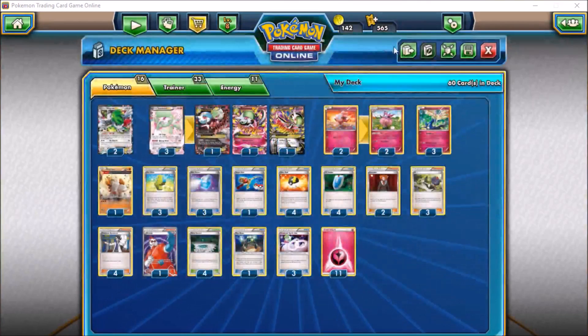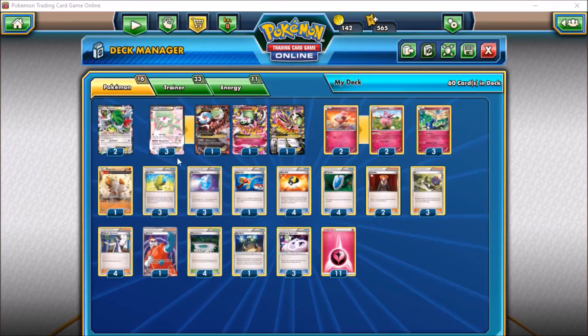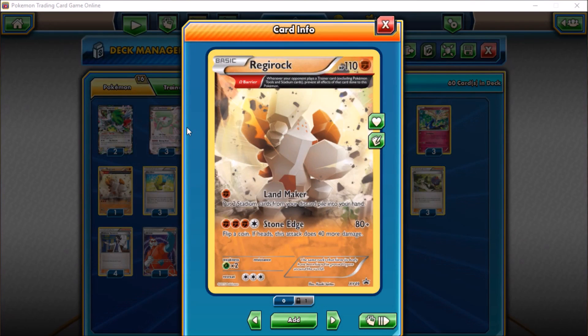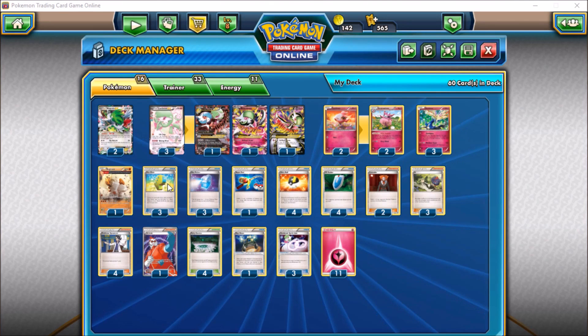We have a 2-2 Aromatisse line, with Aromatisse letting us fairy transfer our energy wherever we need it — keep three energies on our active Gardevoir and put our other energy elsewhere. A good place to store that is Regirock the promo, which has Omega Barrier — you might recognize that from Primal Groudon — which prevents it from being affected by all of your opponent's trainer cards except stadiums.